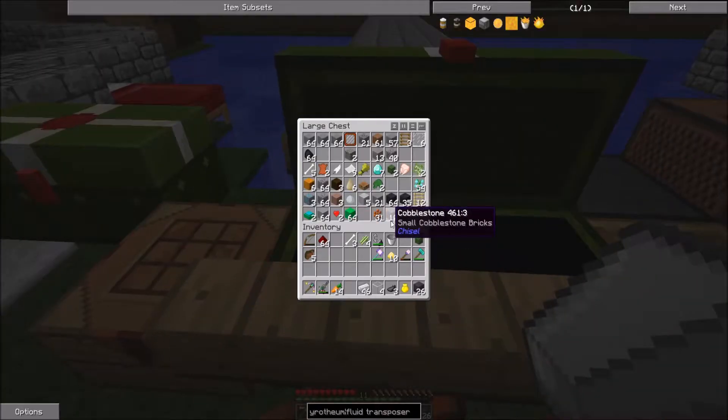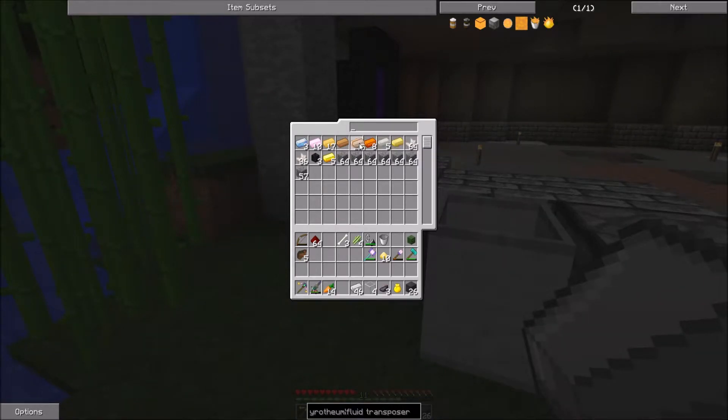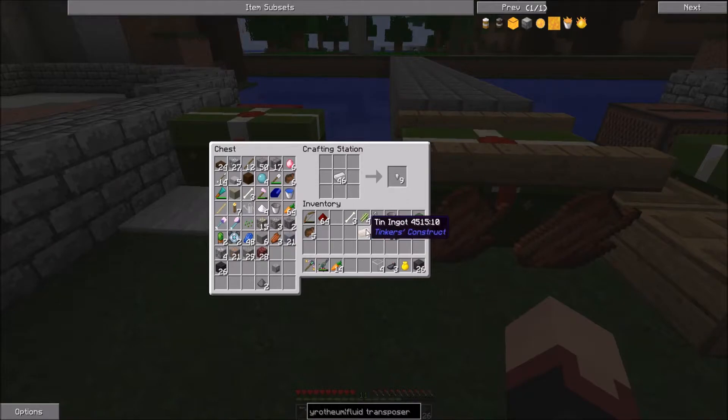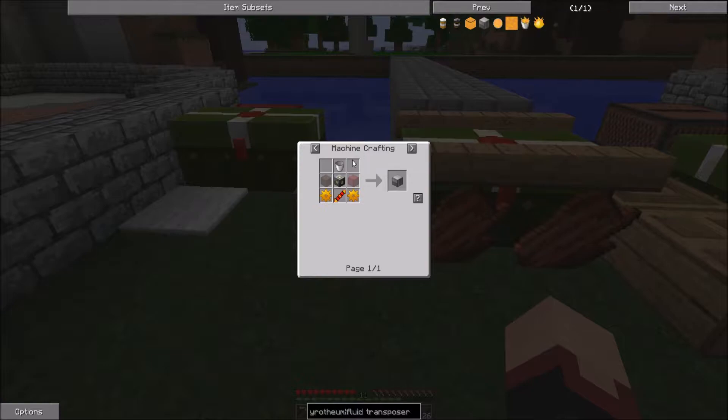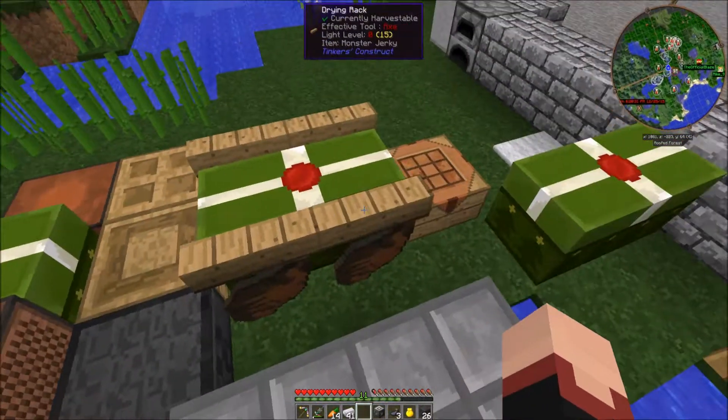Now we make a machine frame. First of all we need a gear out of tin — there's some tin. Let's get ourselves the tin gear because we will need this. Now we can click this thing. This is the crafting recipe for the basic machine frame. I can shift-click this question mark and if I have everything it will automatically put the ingredients in here and I can just take it out.